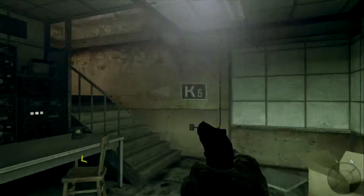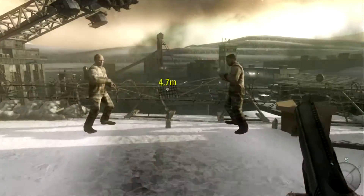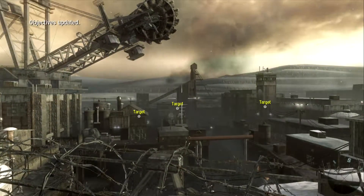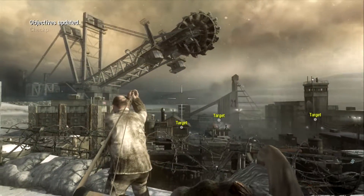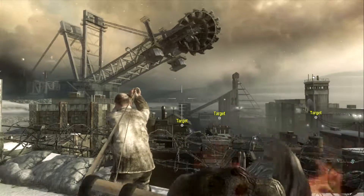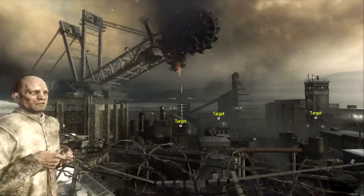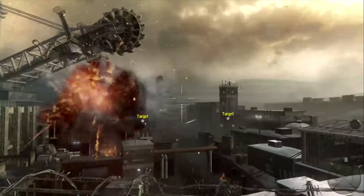They're going to have a slingshot up there. If you pull back, make sure you have the target — otherwise you're screwed because you can't let go once you pull back. You're just going to want to aim right above the dots. Always aim above the dots. There we go — that's one target.